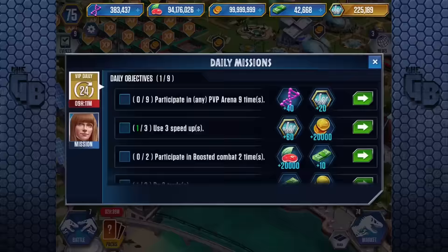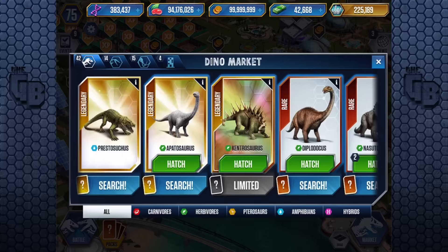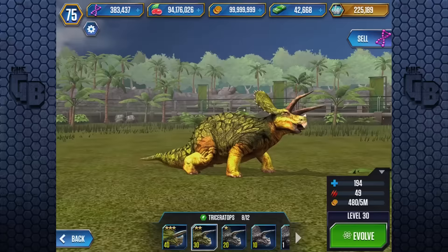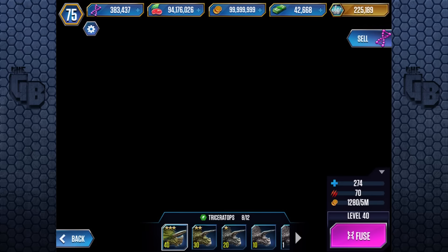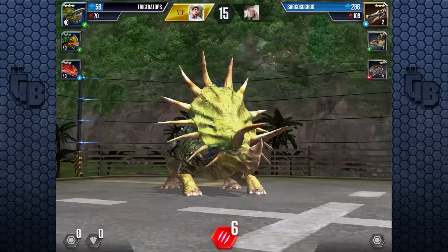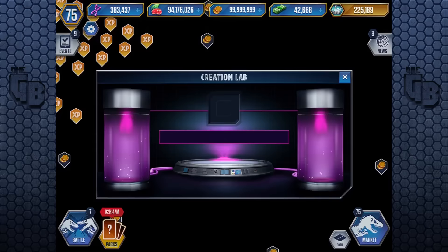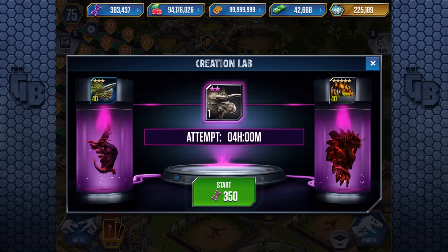Which means that you get 10 bucks for free! Triceratops also allows you to boost through those missions that usually take forever — anyone who's played this game retains the scars of those missions that ask you to have 5 or 6 level 40 dinosaurs. Triceratops, being one of the cheapest, allows you to surpass that mission with complete ease. Not only that, it can be hybridized with Stegosaurus to make Stegoceratops, which will help you through the mid-game all the way.